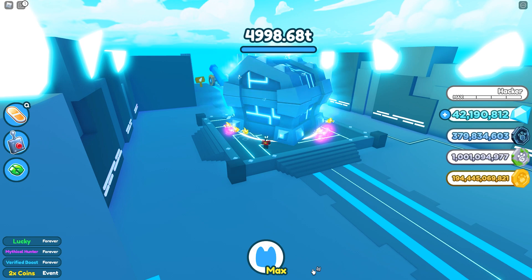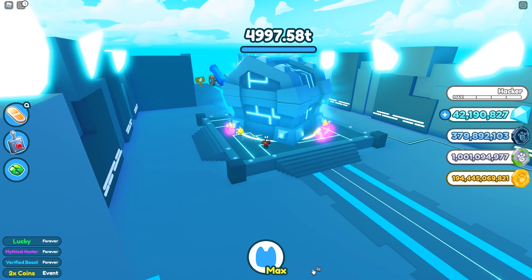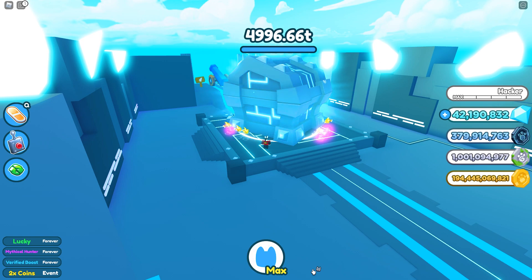Taking a look at these brand new steampunk pets — in my last leak video I showed you guys a total of two of them, and they weren't even fully completed pets, just concept art. But looking at the image provided by Leak Gang, we have the sophisticated fox, the steampunk crocodile, the ducky, magician cat, magician toy mouse, and of course their gold and dark matter variants.